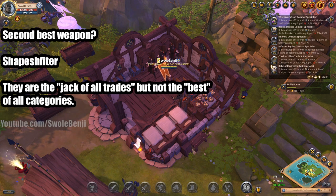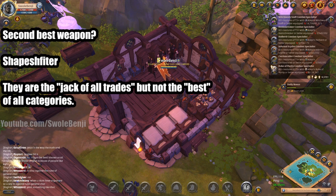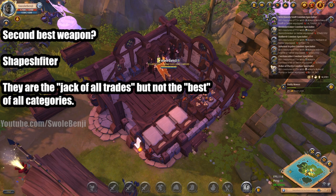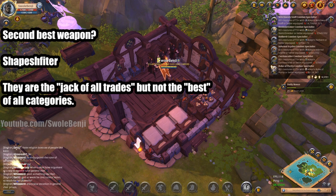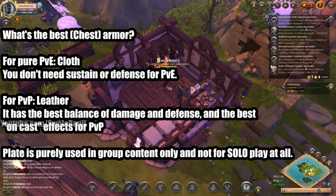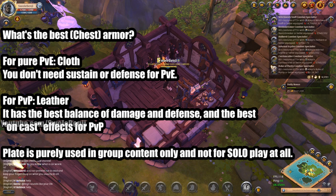What about the second best weapon? That would be the shapeshifter weapons, which aren't out until October. They are the jack-of-all-trades weapons — not the best at anything, but good enough at everything. You can be a healer, tank, melee DPS, ranged DPS, sustained DPS, or burst DPS. You can do all content in the game with the shapeshifter weapons. They are very newbie friendly. However, because they come out in October, the market will be a little difficult, and to craft them takes extra legwork, so prices will be much higher. What is the best chest armor? For PvE, it is cloth — it gives you all the damage you need.